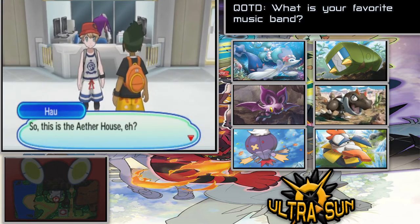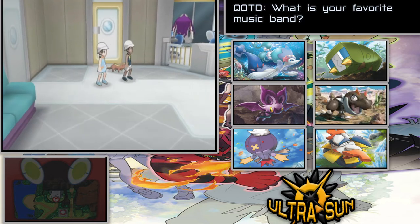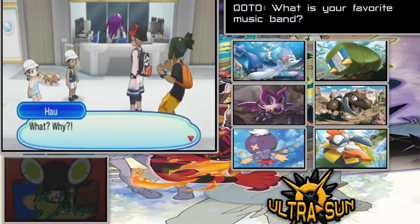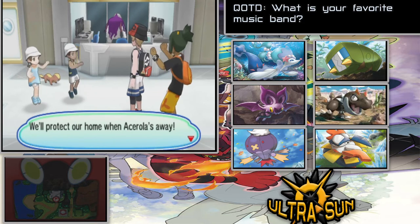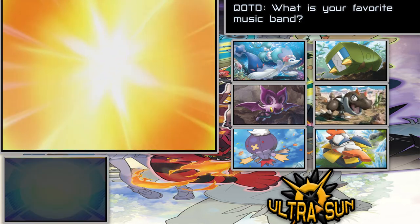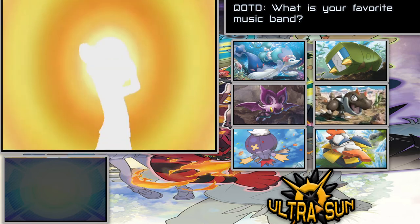So this is the Aether House. Strangers — this means battle! Well, we'll protect our home while Acerola is away. We're going to get ourselves right into the battle section out here right now.